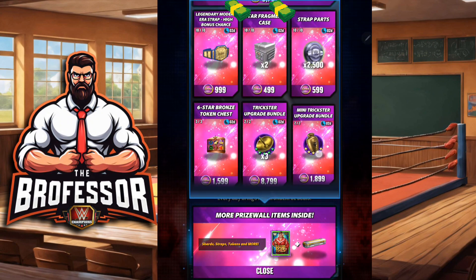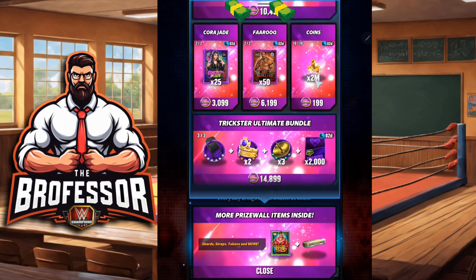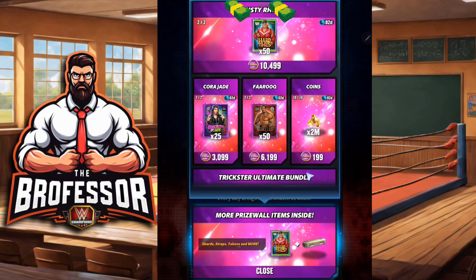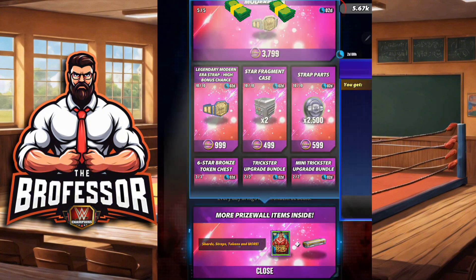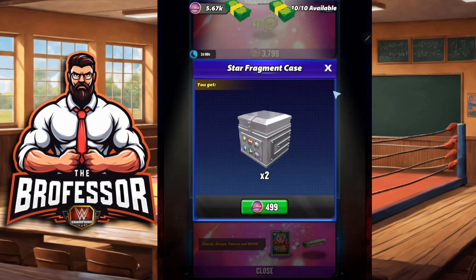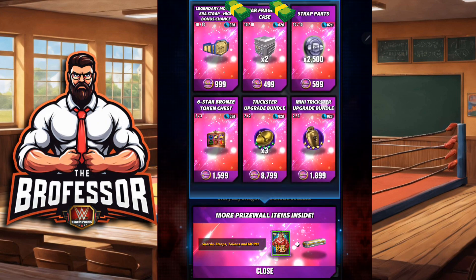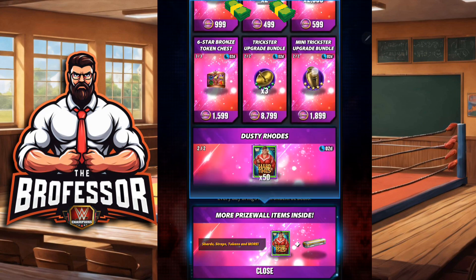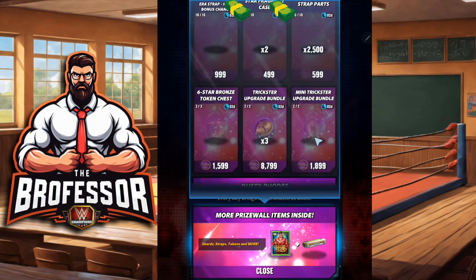Last but not least, get your economy on — shout out to Goldie. Get yourself coins, tokens, or whatever you need. I always recommend against the fragment cases because the RNG means you have a very likely chance of just getting 20 of any fragment, which is really not enough — especially when they sell them in the Showdown Shop almost daily. Always recommend getting strap parts, coins, or tokens instead.